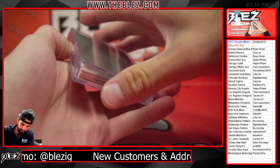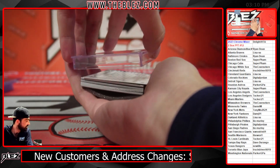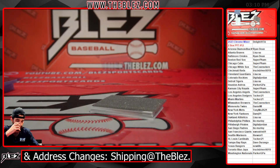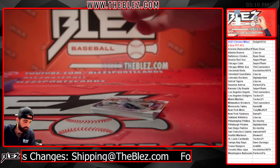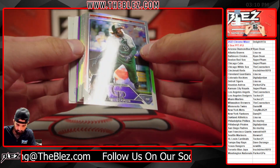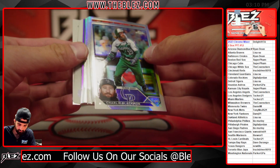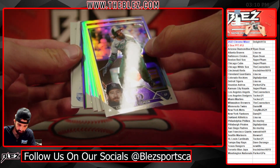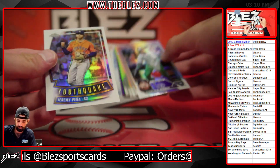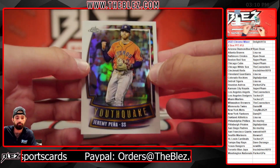This is the last mixer from those cases — I'll open up new ones. We got a plate auto with a rookie cup, first base slash outfield. Gotta be somebody good. Rookie cup — Youthquake Pena.